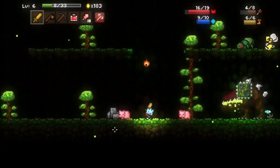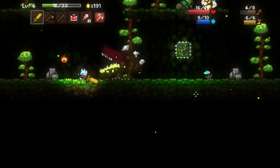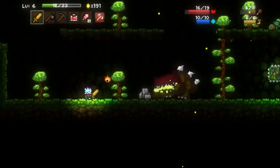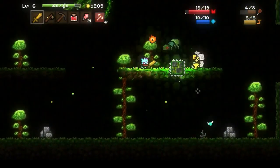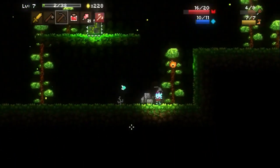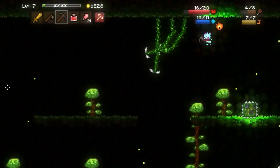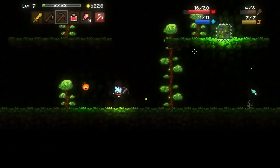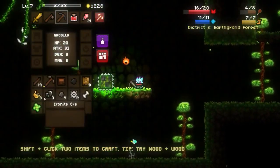To gain experience you have to kill everything — that includes mini bosses as well as the little harmless piggies that have no ability to defend themselves. All of it's worth experience, and they're also all worth carry items that you can use. For instance, the piggies drop food, which you actually need.